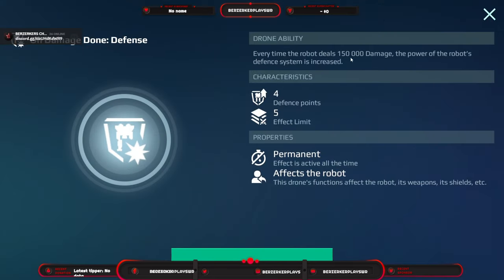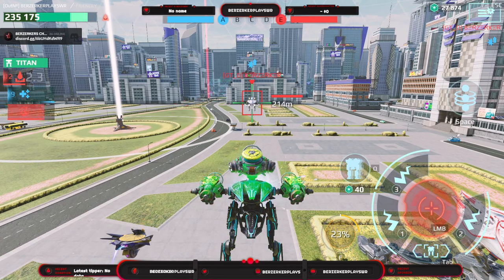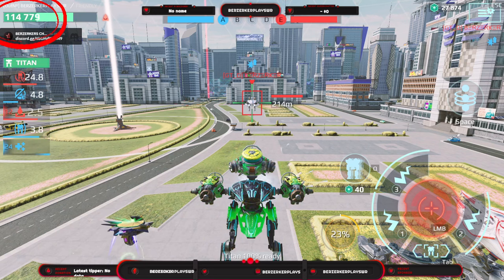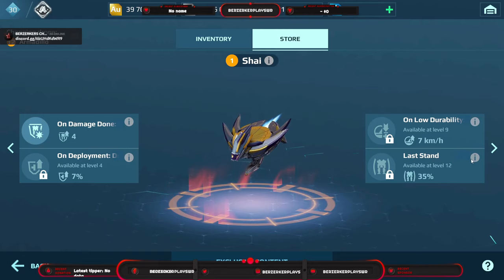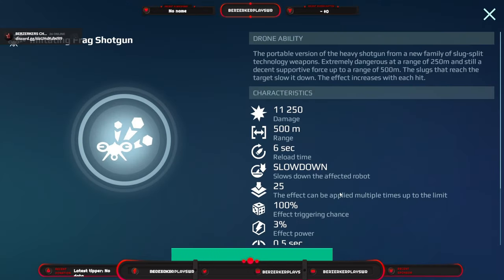After the Showdown we have the Shy drone. Every time the robot deals 150,000 damage you get four defense points, stacking up to five times for a total of 20 defense points — 16.7% damage reduction. On deployment it gives seven percent durability, on low durability (35% and below) it gives plus seven km/h speed, and it activates a last stand giving a huge amount of temporary defense points.